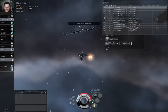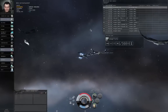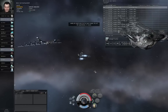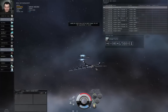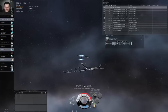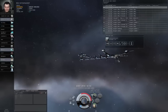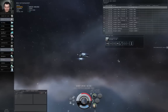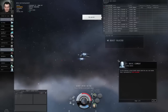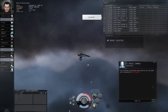Left-click the acceleration gate and click Approach. Or you can double left-click in empty space to manually fly in that direction. Hit Control-R to reload your weapon. We're close enough to the acceleration gate — let's click Activate Gate. Warp drive active. Heads up, pilot — you have two hostile ships inbound to your location. You should see them represented in your overview. Let's take care of them now.